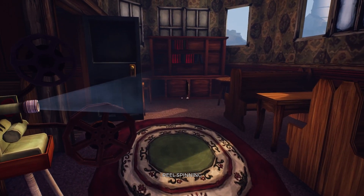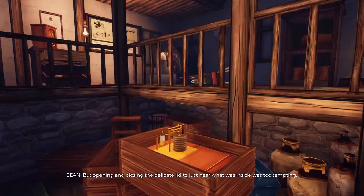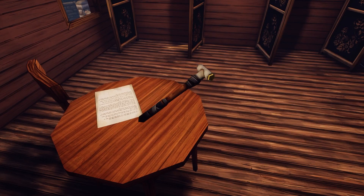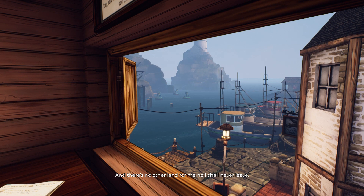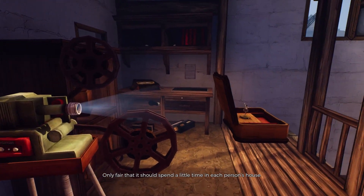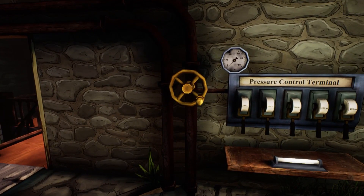Go into the workshop for this one and then close the door behind you — this will open the locked door in the room. Once you go in there, pick up the little bell hammer and look out the window at the boys that have bells on them outside. Watch for their little pattern, repeat that on the bells inside, then come back downstairs and the projector will be done.